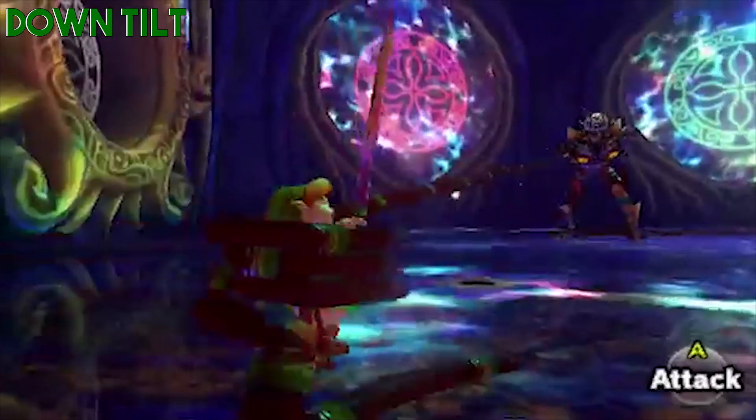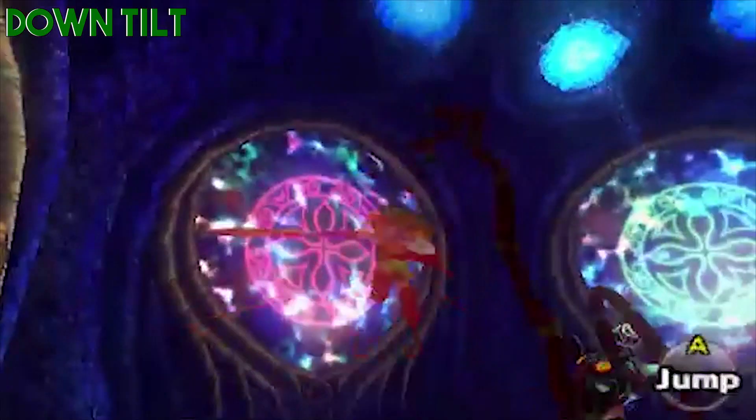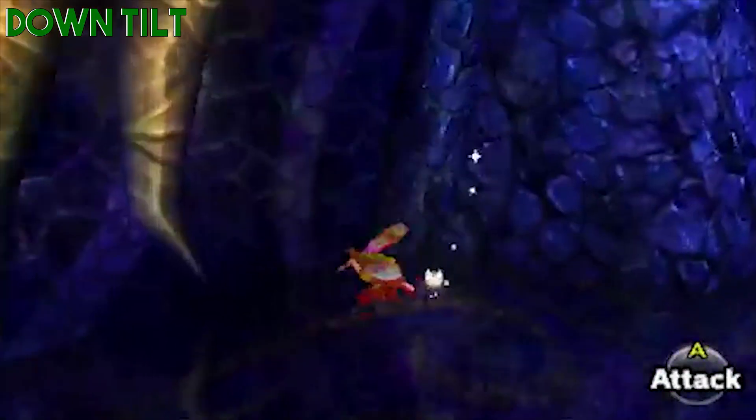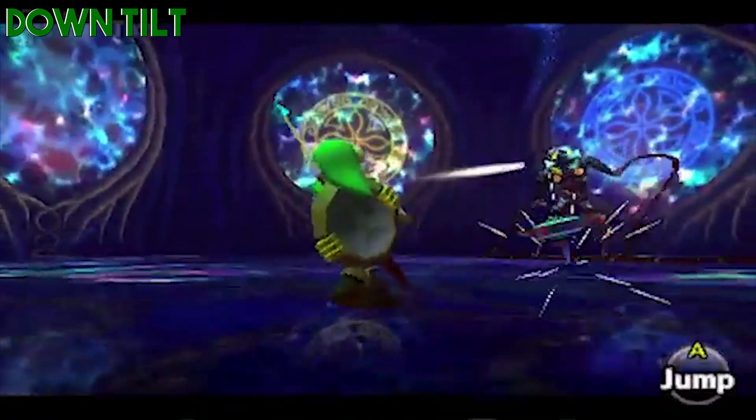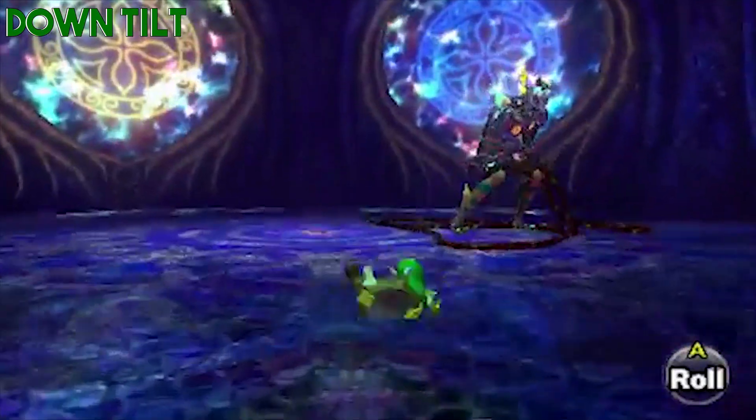One big key thing I thought of when making this moveset for Skull Kid is that since it is a pair of Skull Kid and Majora's Mask, they both should be the ones to fight, but they fight as one.